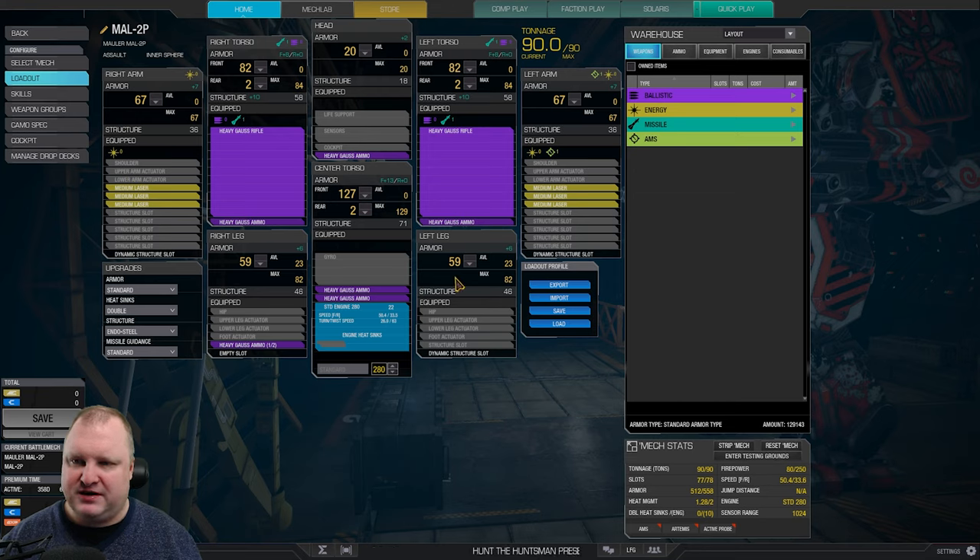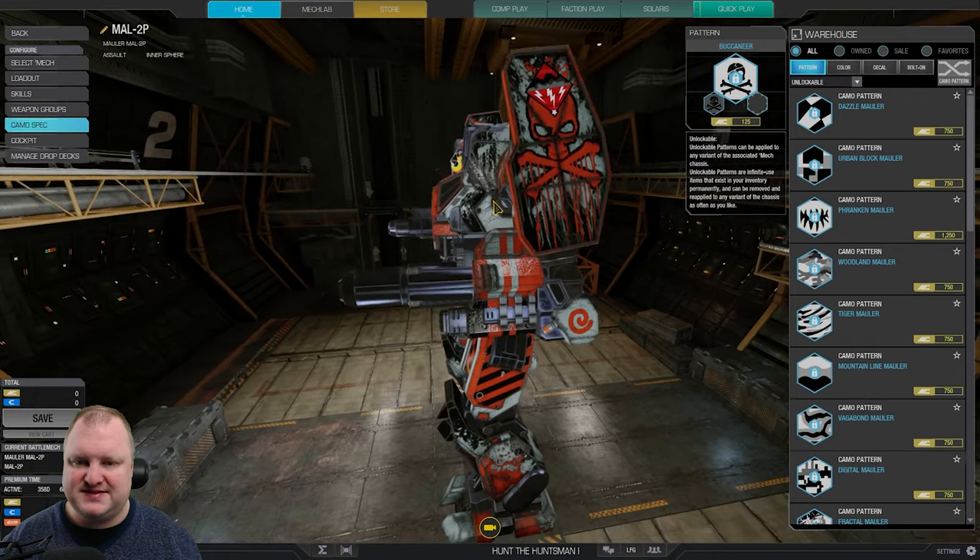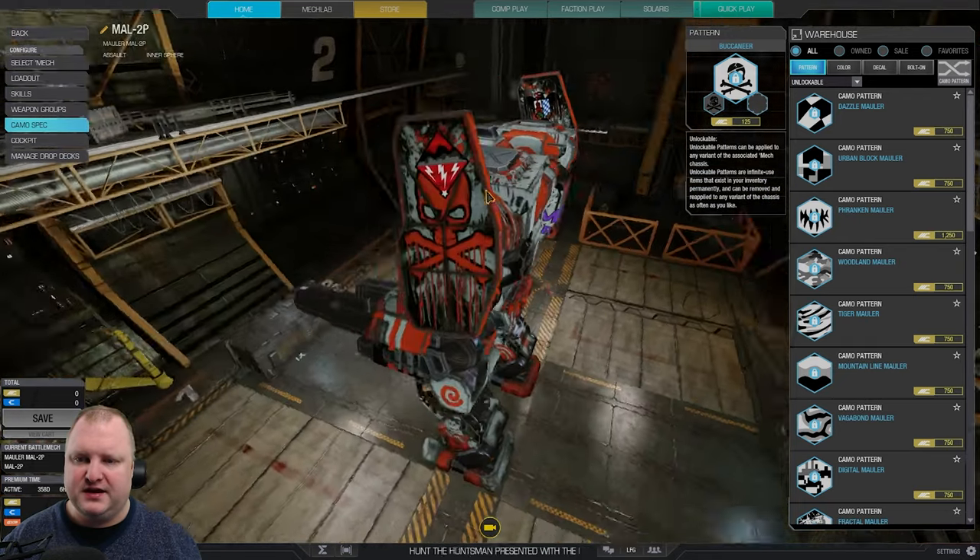Do take note of lowering the leg armor quite a bit here. I have chosen to keep the head armor as high as possible. But of course, you could redistribute a little bit from the head or from the arms onto the legs if you want to. However, bear in mind that the Mauler arms are pretty good shields — so if you get shot from the side, there's a high chance you get hit on those arms.